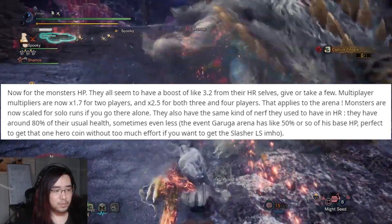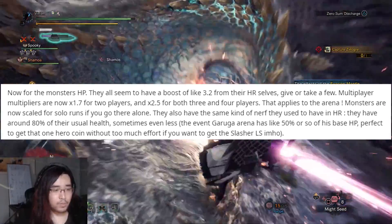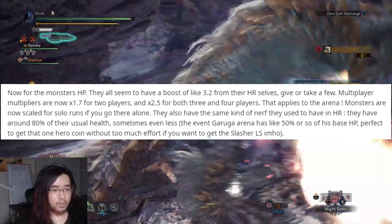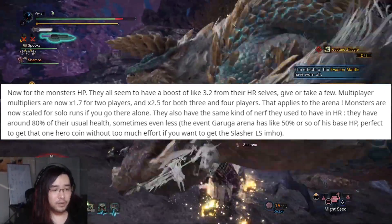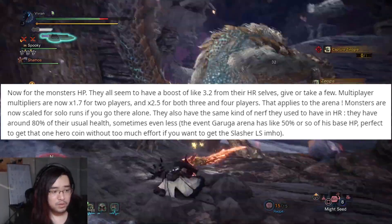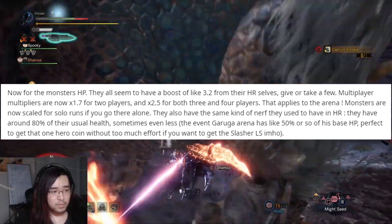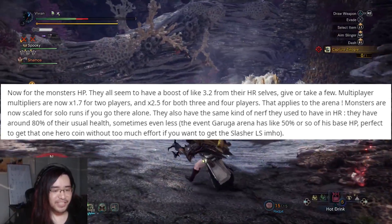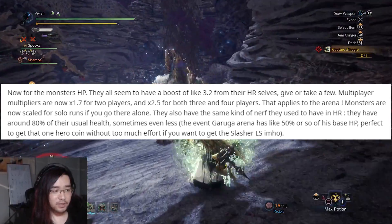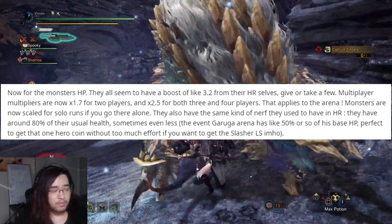The most interesting part to me is that apparently this applies for arenas, so they are now scaled to solo runs if you go there alone. I can't really think of any arena weapons that are necessarily worth getting, however this is still very interesting. And as per high rank, the arena monsters also do have less total HP. In particular, the event Garuga arena apparently only has 50% base HP, making it really good for farming hero coins.